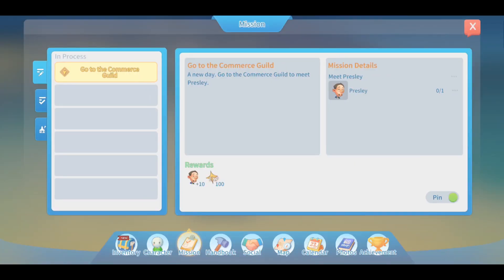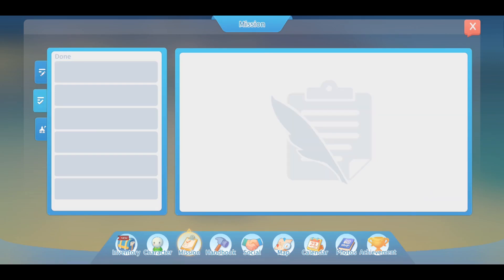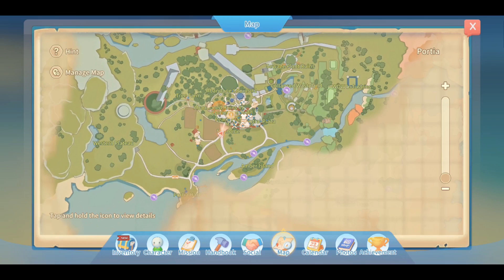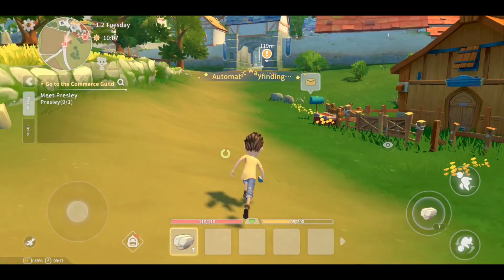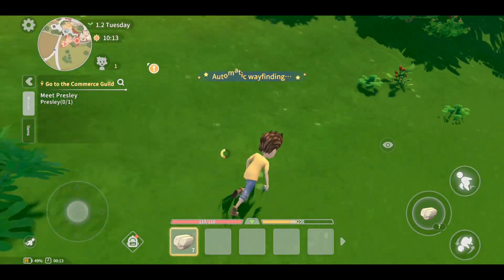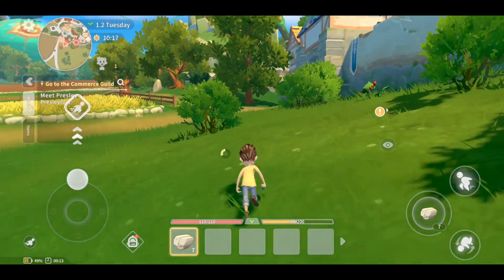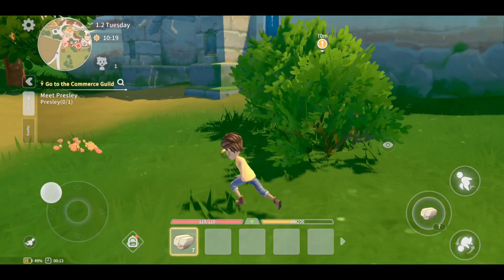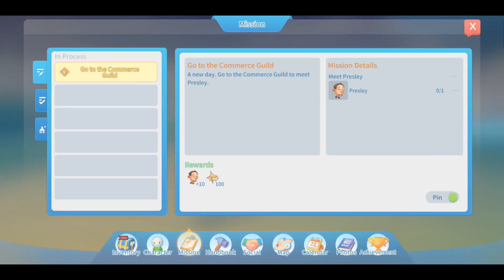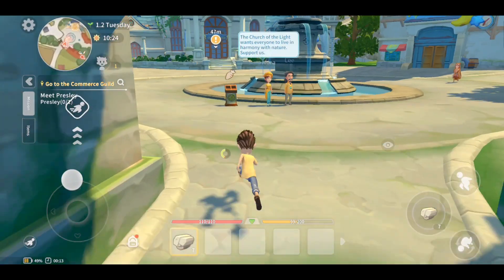Alright, so let's do our quest — I have to meet Presley. If you tap on the quest you can see everything you have to do, and you can pin and unpin the quest. However, unfortunately I don't think there's a way to track automatically... or maybe if you tap on the map — oh yeah, go to mark. So you can put a mark on the map and then have automatic wayfinding, which is pretty useful for a mobile game. Especially if you're doing many things at once. But I don't think there's a way to just tap on the quest and go to the quest automatically, which is something I wish we had. But yeah, you can open your map and basically just do it manually.